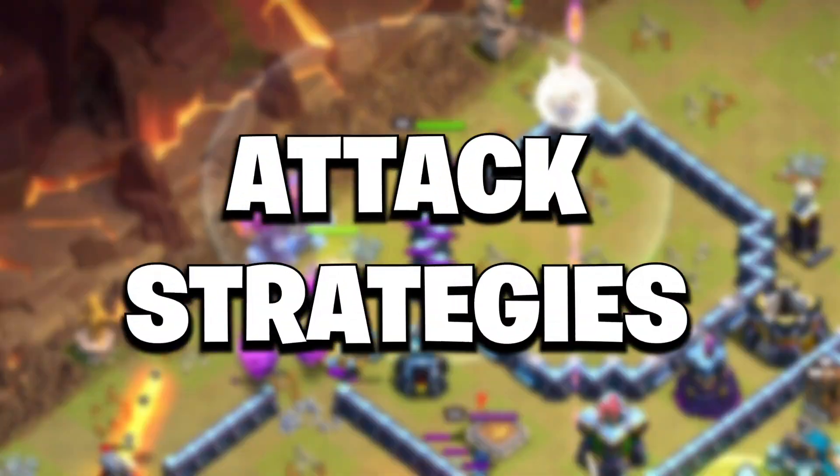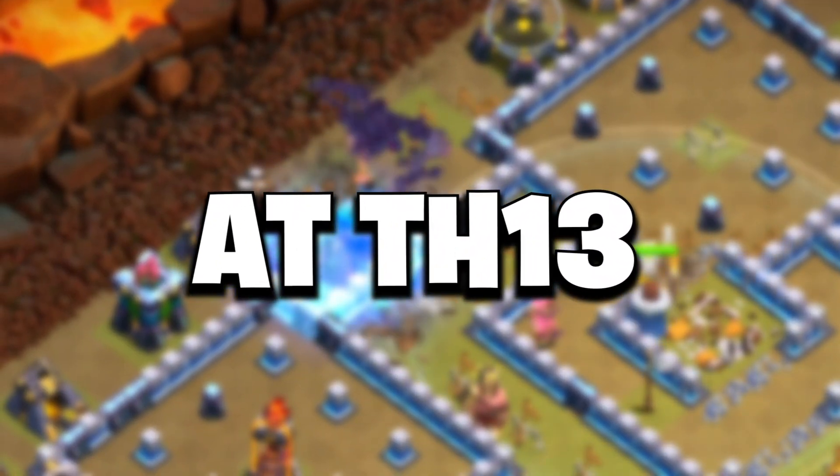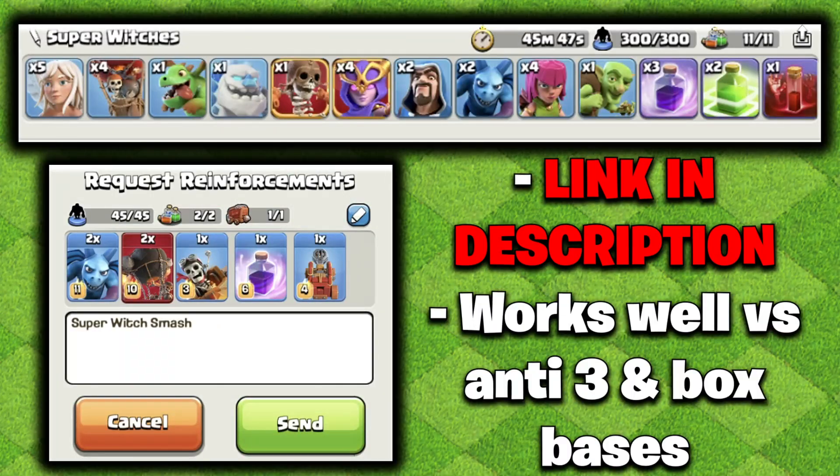These are the four must-use attack strategies at Town Hall 13 in Clash of Clans. With our first attack, this is simply the Super Witch Smash.